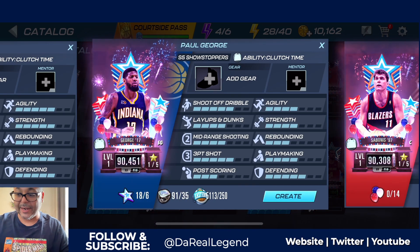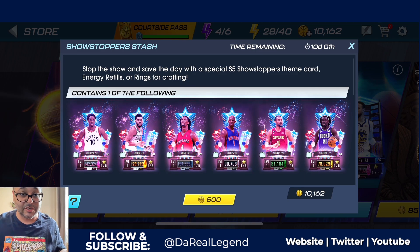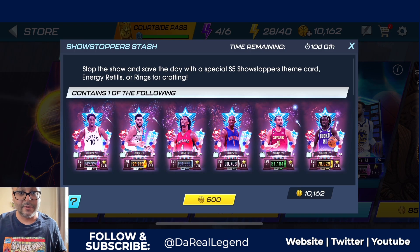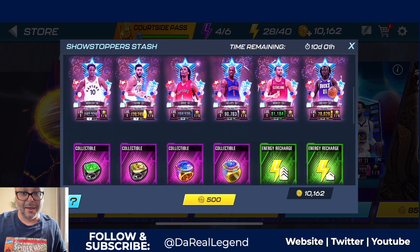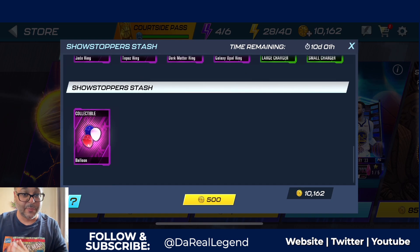It looks like I can craft Paul George right now. So last time around we opened up the Showstoppers packs, but we didn't open any of the Showstoppers Stash. So we're going to be opening up 20 of those packs today. We're trying to see if we can get DeMar DeRozan, Jayson Tatum, Chris Bosh, Chauncey Billups, or Evan Mobley. We already got the Jrue Holiday.